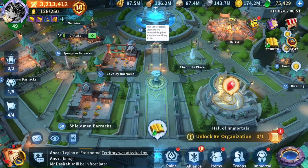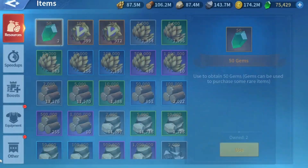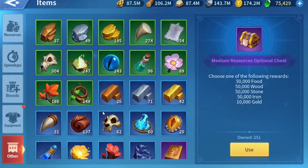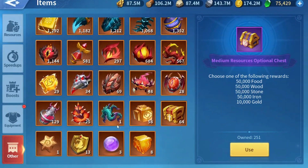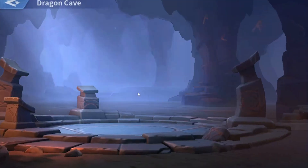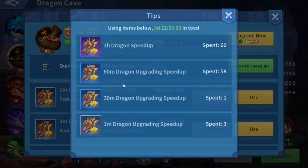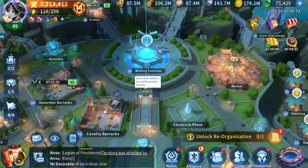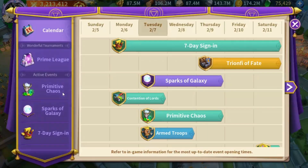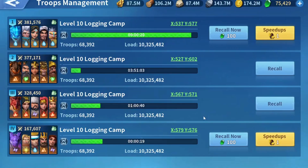Hello everyone and welcome to a new IK video. This is Ken from 49, and finally I've collected enough dragon essence to upgrade both my dragon talents to three and three — my earth dragon talents. It's almost level 44. I can speed up the process right now. I just want to make sure I'll have enough. Let's recall these marches for now.